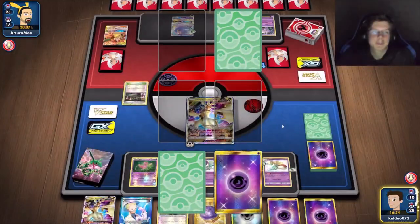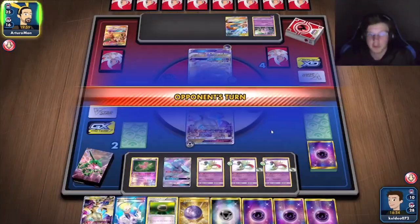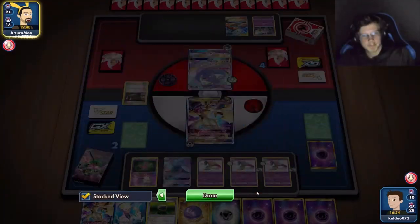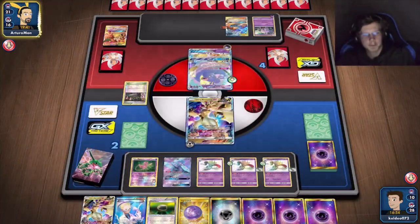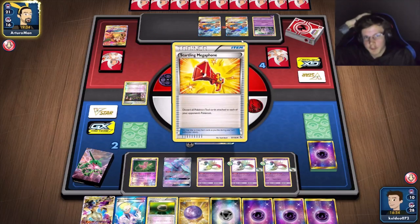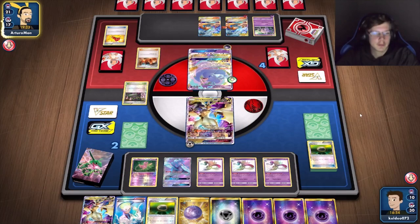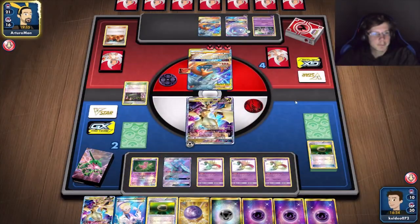Got a Chorus. Probably won't be the active one next turn — I'd have to Guzma again. He's got a big threat. Does he not have any ways to accelerate fire energy? I'm not seeing any Welders. Startling Megaphone — good thing I put another Float down or I'd have had three Floats discarded. Oh he does have a Blacksmith — is he going to kill me right here?